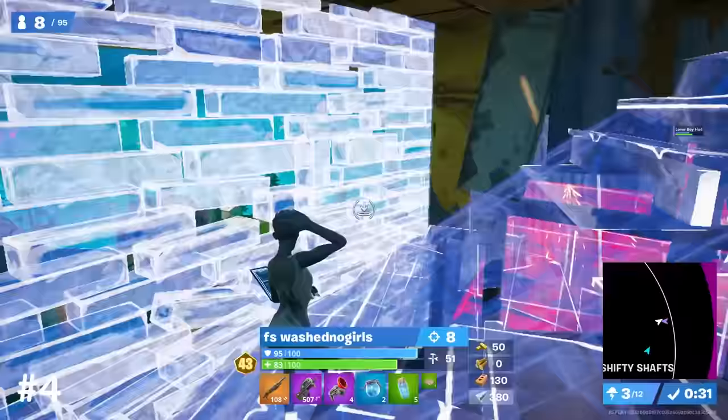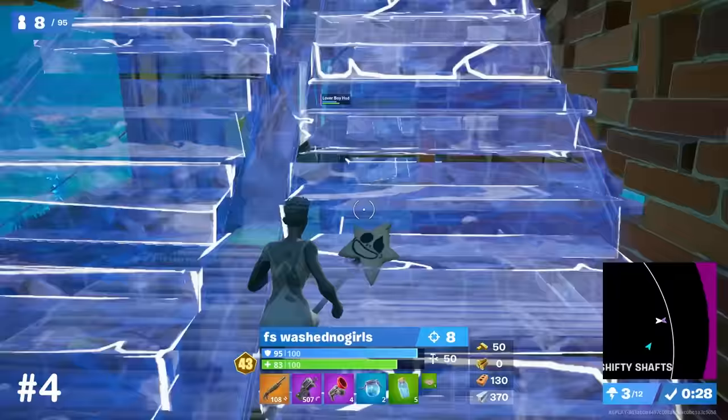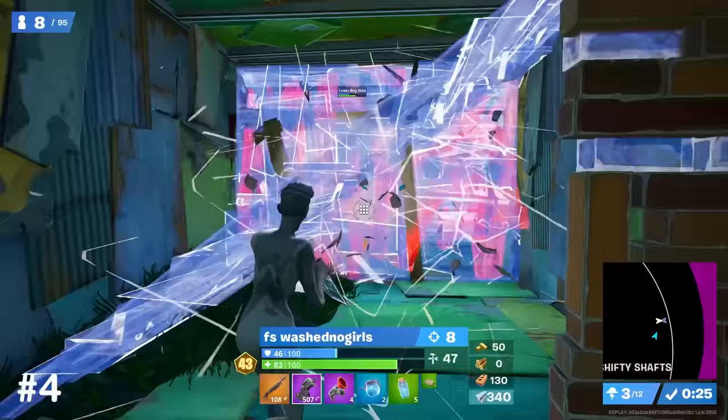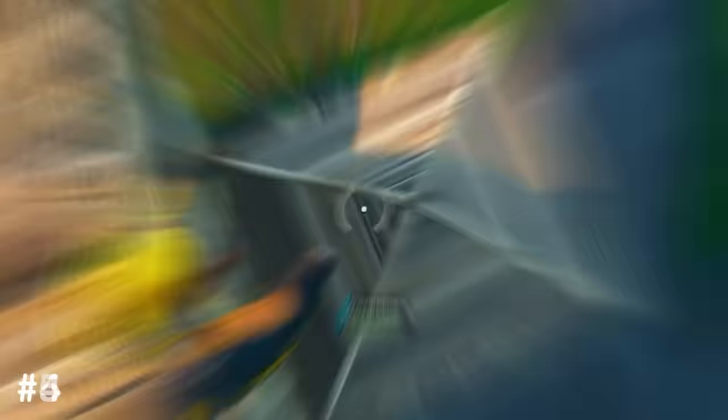At this point, since he's just cracked the opponent and he's popped his own big pot, he knows he has the HP advantage, so he can now get aggressive onto the other player's wall, and despite messing up the wall replace, he's able to easily finish the fight.